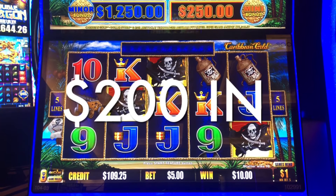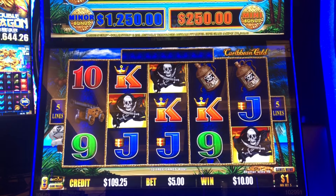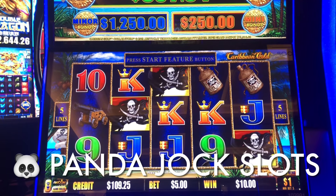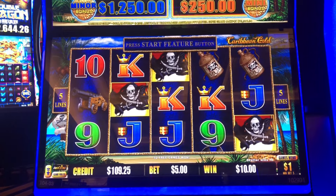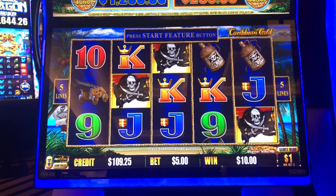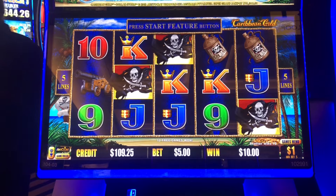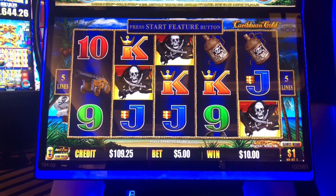Alright, $200 into dollar storm — this one's called Caribbean Gold, the pirate one. We got $200 in, three Jolly Rogers triggering the free spins. I think we get 10 spins.